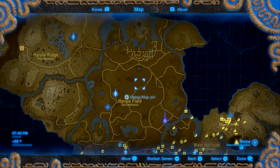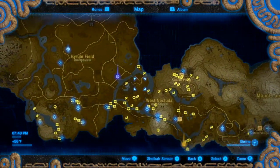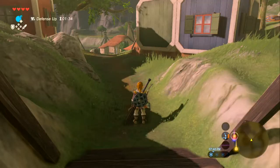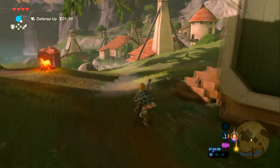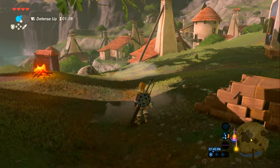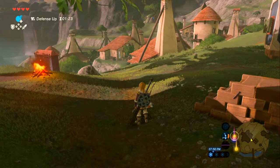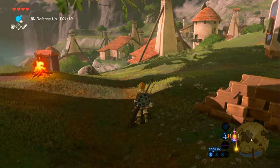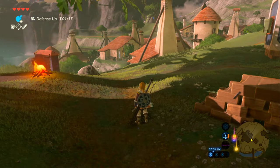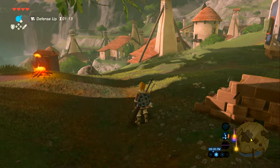Maybe Link used shrines and warped to work every day. Wishing we could warp to work in real life — though then there'd be no excuse for being late ever. Joking about excuses: 'My car's dog ate my homework' — just throwing every excuse in the book.